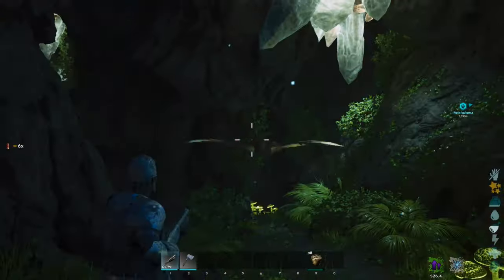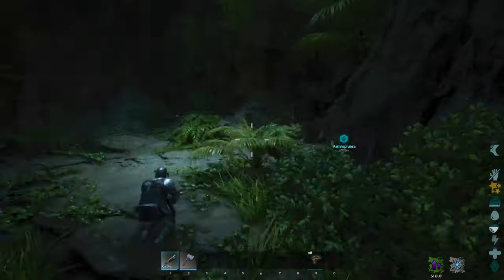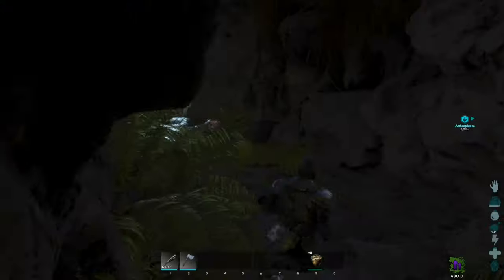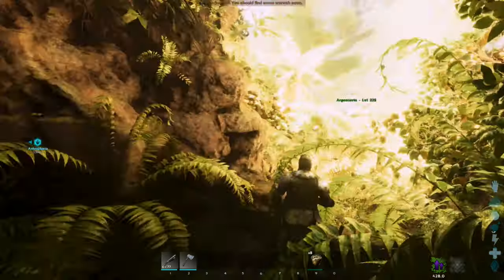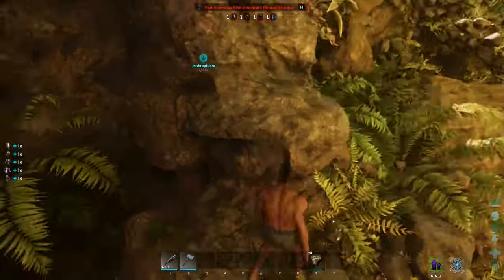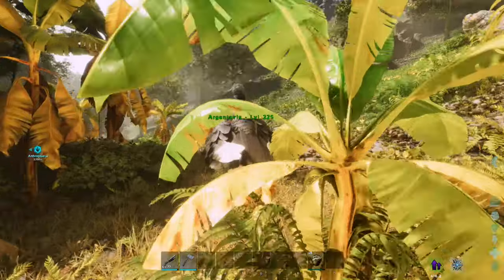This is a cave so you will fight against bats, spiders, and other creatures you don't want to come across. Make sure you've got armor and a weapon to take them on. Once you find the one you want, carefully kite him out and try to avoid as many of his attacks as you can — as you can see, his spit practically instantly destroys your armor.